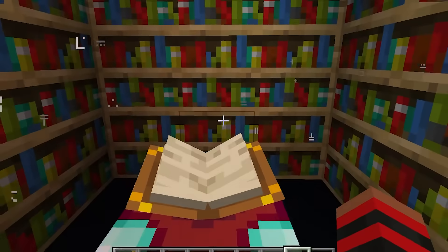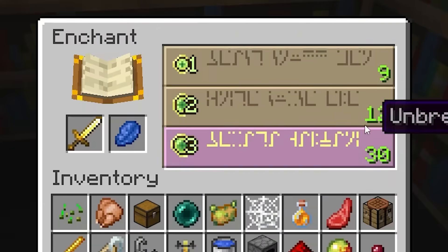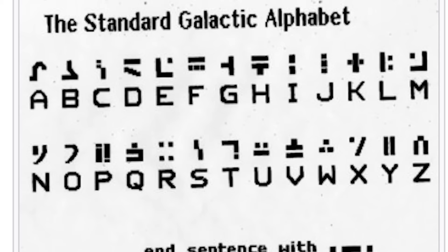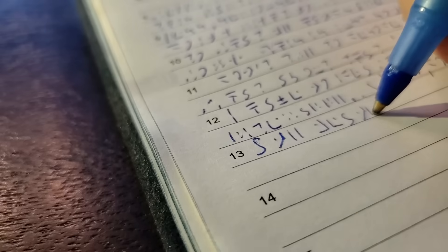Hello, what the hell? These micro-symbols have meaning? And you can read the enchantment table with them? Turns out it's actually a real language that can be fully translated to English, so... I learned it.